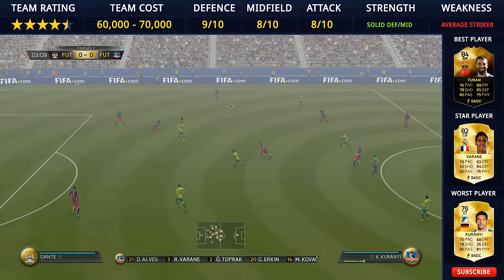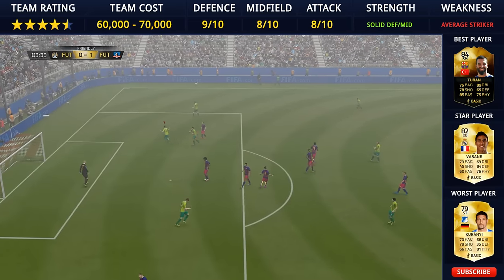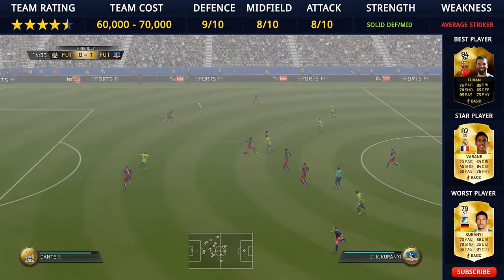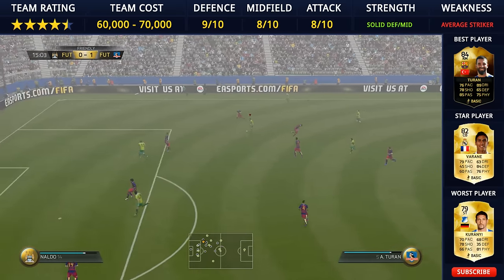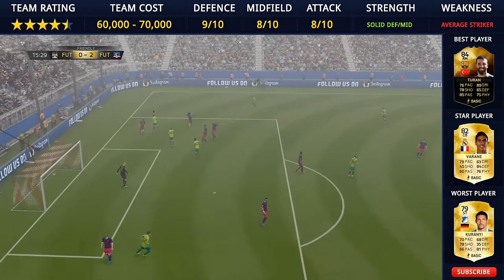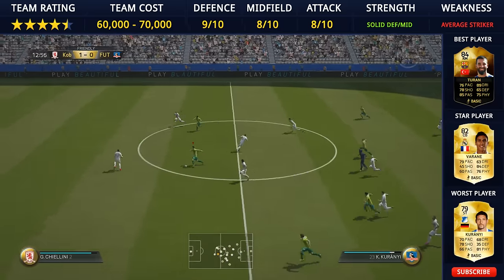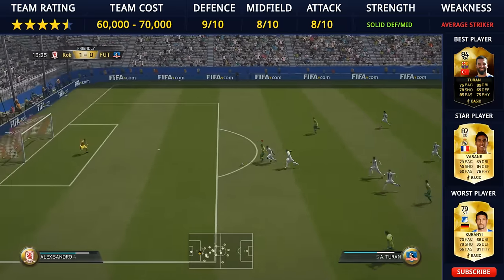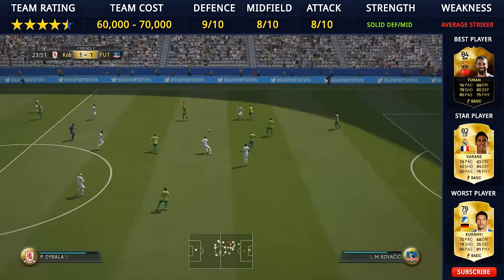Turan didn't let me down. The team was conceding a few goals but I'm going to put that down to the quality of opponents. If you are through on goal with him, don't feel pressured to go back onto his right to shoot — just shoot with his left and it will go in. Dribbling-wise he's fantastic, his link-up play is awesome, crossing, passing, and his pace — he feels a lot quicker in game. Very very good player.